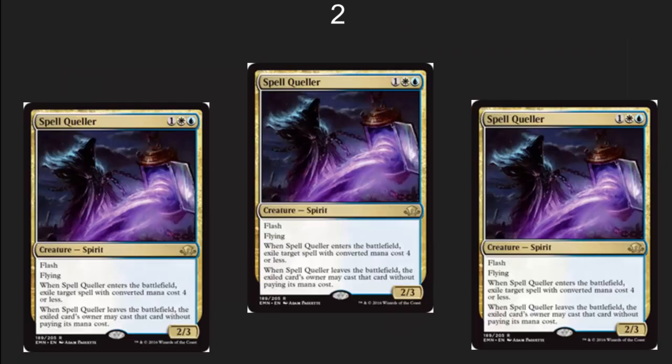Spell Queller — this might be the most broken card in the set. This card is going to define a lot of what goes on in Standard and will be played in Modern. Flash, flying — exile target spell with converted mana cost four or less. That hits Abrupt Decay too. Blue-white control, two mana, flying counterspell, basically. Yes, it can get Lightning Bolted out, but in Standard you don't really have that easy Lightning Bolt. And additionally in Modern, often what you need to do is just stay alive another turn or two to lock the game down. This is an ideal target out of Collected Company decks and is going to be dominating the environment for at least a few months, if not a few years.